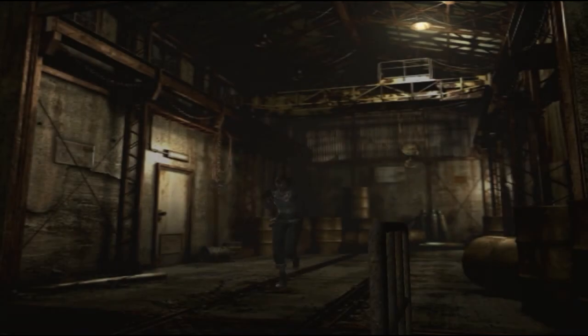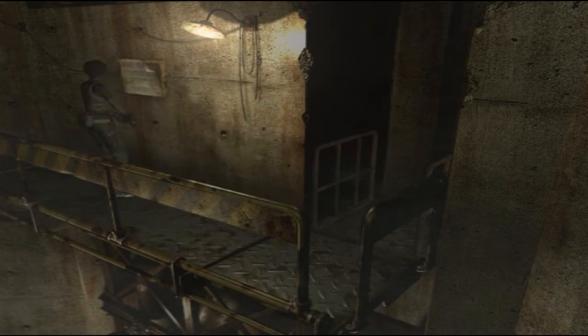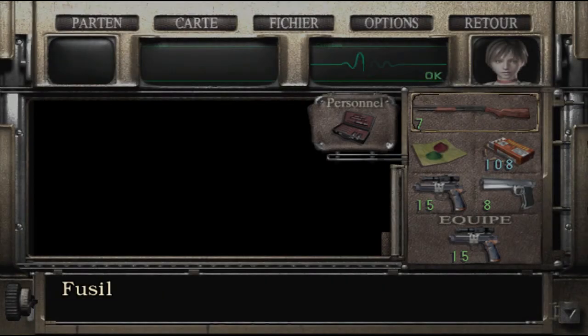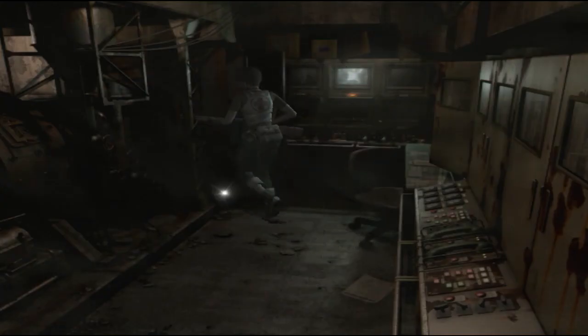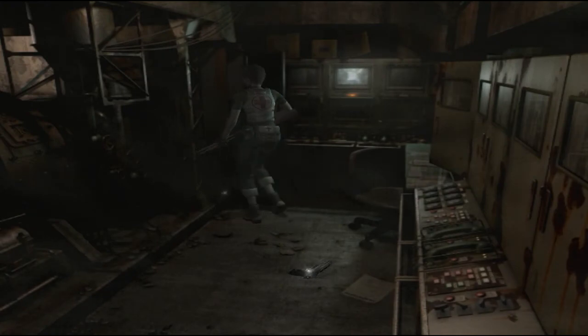Cet endroit est présent dans Umbrella Chronicle. Plus tard dans l'aventure, vous allez voir des ressemblances aussi avec des lieux de Resident Evil 2. Pour l'instant c'est très couloir, il n'y a qu'une porte à chaque fois par pièce. J'aurais peut-être dû prendre une autre arme. Il y a un objet exposé — un humanoïde géant en suspension dans un fluide bio-organique dans une capsule. Si vous avez joué à RE1, RE2 ou RE3, vous êtes censé reconnaître ce que c'est.